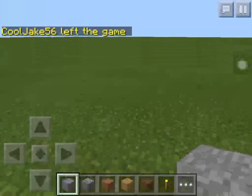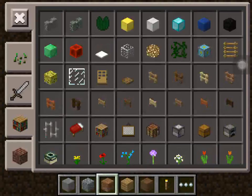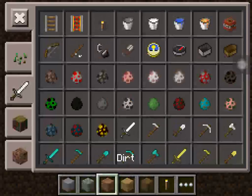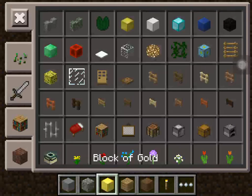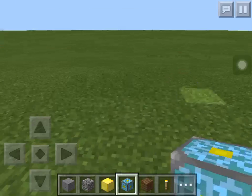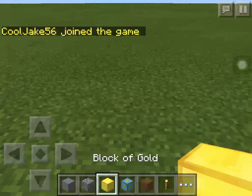In Minecraft today I'll be doing a how-to video: how to build a nether reactor. It's not even that hard. The only supplies you need are cobblestone, gold, and a nether reactor core. Only these three ingredients.